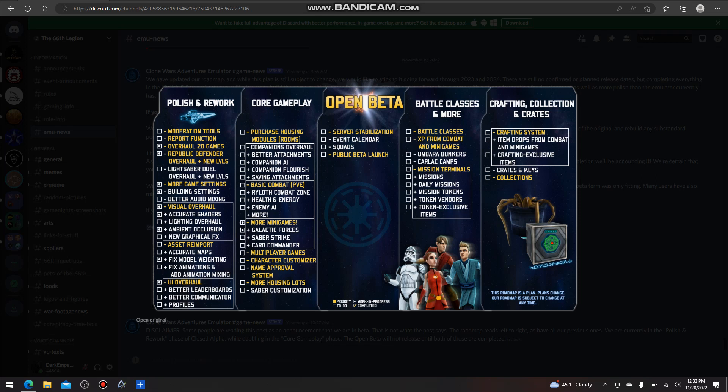If you're looking on screen right now, we've got a couple of things to go through. On one side we've got the Polish and Rework tab, and then the Core Gameplay, Open Beta, Battle Classes and more.